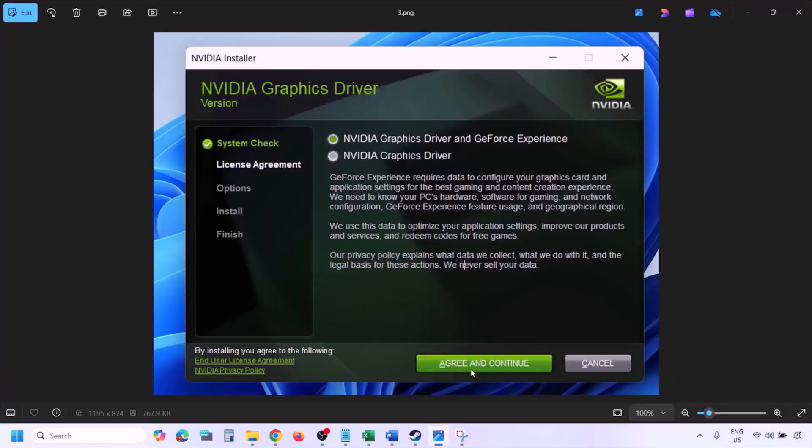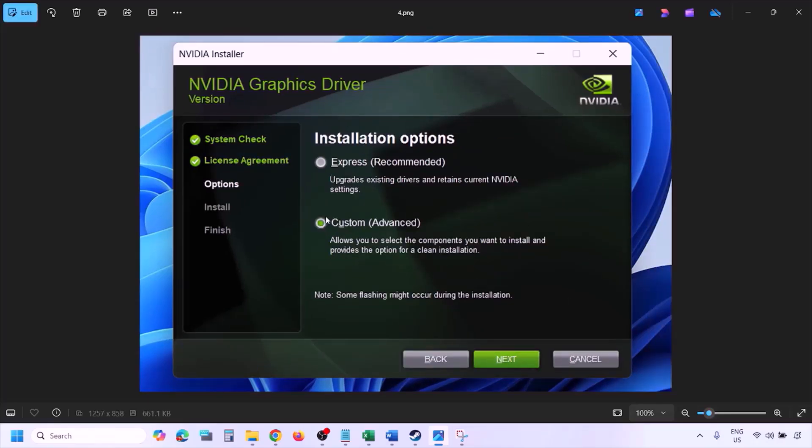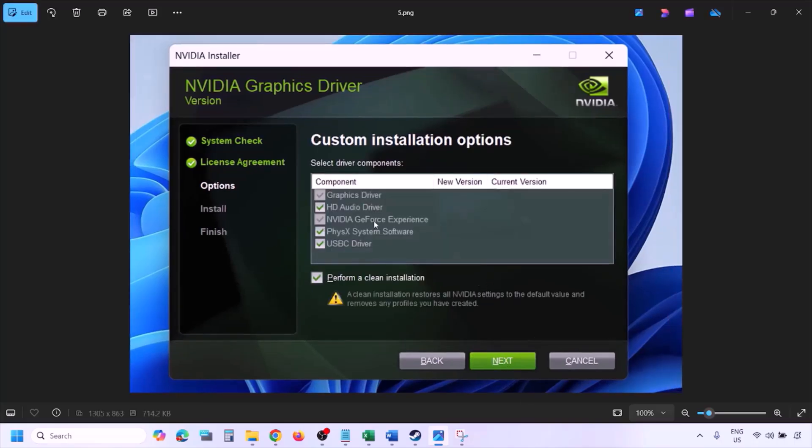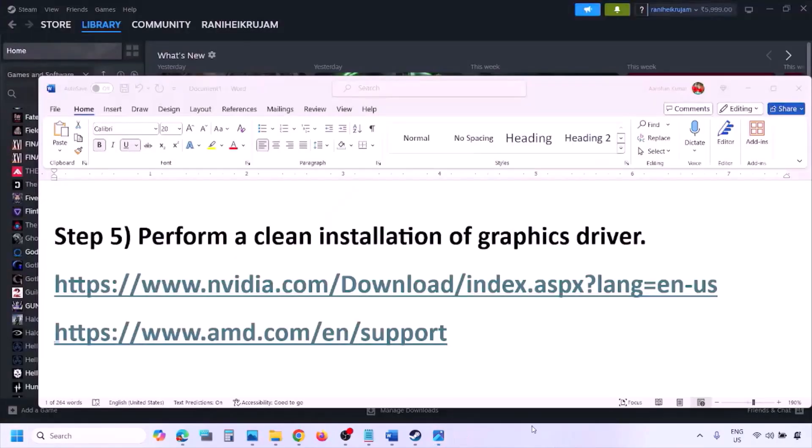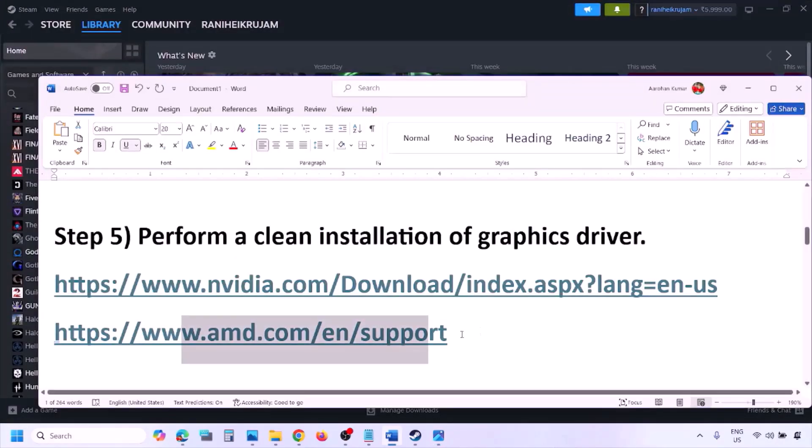Once the download is complete, run the exe file. Click Agree and Continue, then select the Custom option (not Express). Click Next, and on the next screen put a check on 'Perform a Clean Installation'. Click Next and let the installation complete. Once done, restart your computer and launch the game.